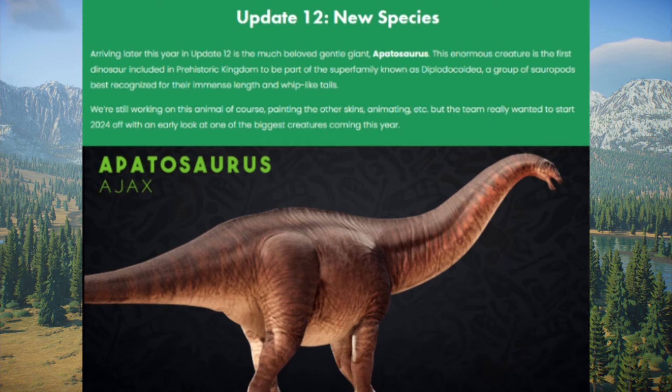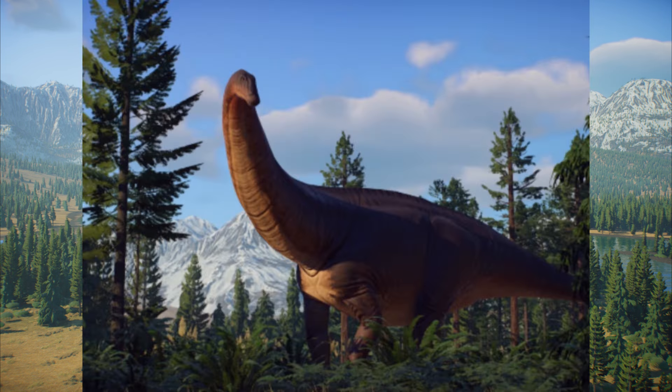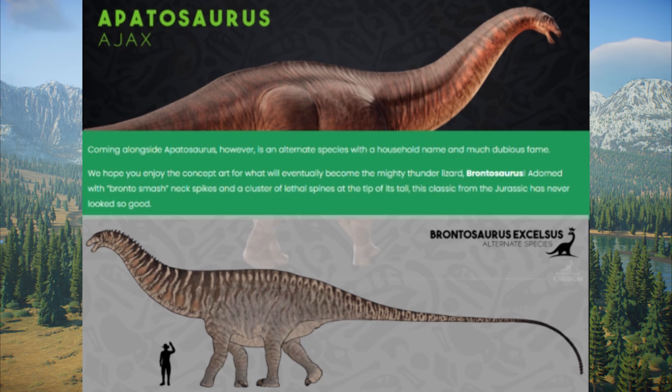And if all that wasn't enough, we have one last dinosaur coming in Update 12. The thunder lizard is on its way to Prehistoric Kingdom — the Apatosaurus is coming to your park. A chunky sauropod from the Jurassic period, and this design looks absolutely gorgeous. We're getting two different subspecies: the Apatosaurus and the Brontosaurus. This dinosaur was named twice — first the Apatosaurus, then the Brontosaurus by another paleontologist. You have to go with the first name, so Brontosaurus was thrown out, but here we're giving a little salute to it by naming a subspecies after it.